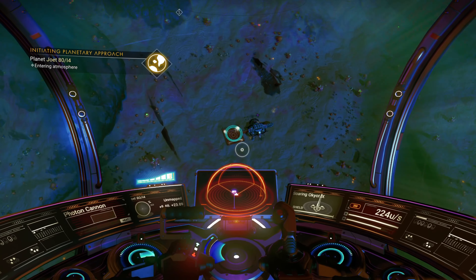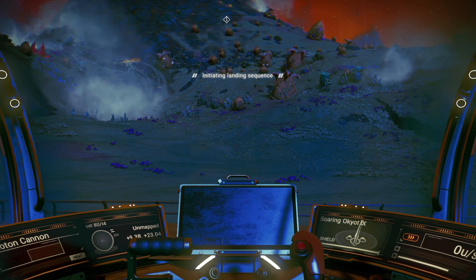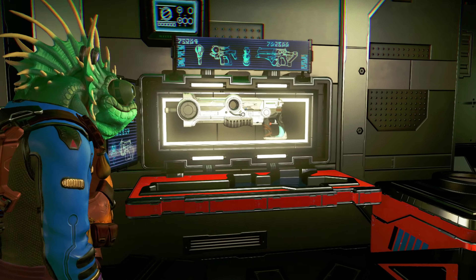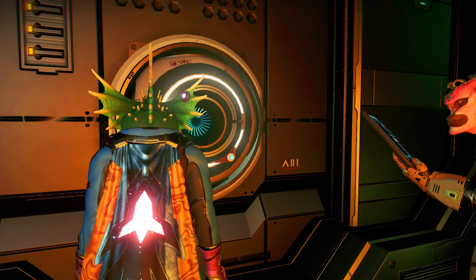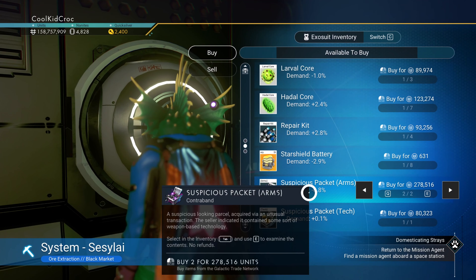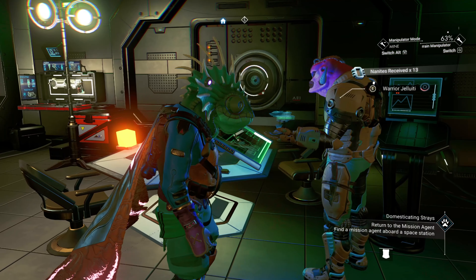Oh look at one of those creatures - I love it. Wait, I was using the wrong multi-tool, that's why I was getting nothing for scans. Let's look at this guy - offer it food. We can harvest its nectar - it's a flower creature. I really do want to adopt it as a companion but let's look around first to make sure I'm not missing out on other potential.